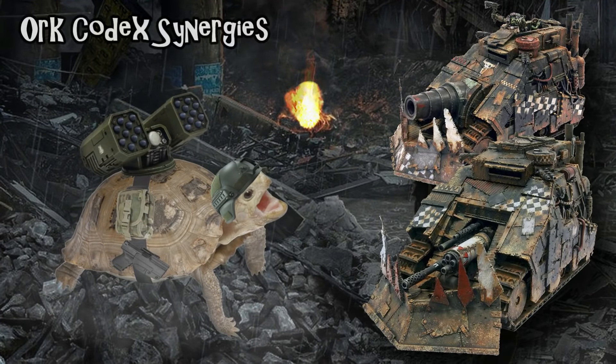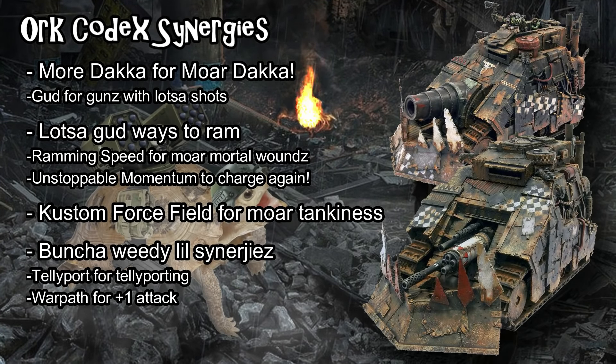There are some great synergies in the core Ork Codex. More Daka gives additional shots from Daka Daka Daka on 5s and 6s instead of just 6s, and you automatically hit on 6s — very important for a unit making this many attacks. Ramming Speed adds an additional die to charge rolls and deals additional mortal wounds on contact, which also triggers the Ram ability — potentially dealing 2D3 mortal wounds when it hits something. Unstoppable Momentum can keep the Killtank going after kills, though it is expensive CP-wise.